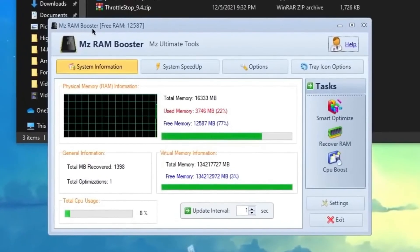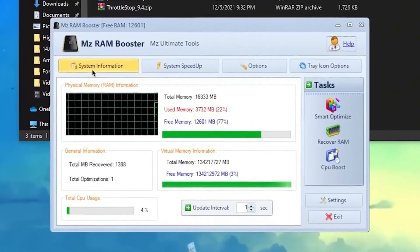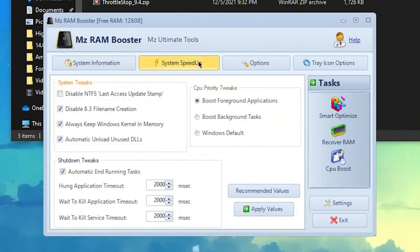Here is the interface of the MZ RAM Booster software. First, find the System Information tab — here you can see all your RAM info; I have 16GB of RAM. Go to the second tab, which is System Speed Up. Follow all my settings: click 'Disable NTFS last access update,' check mark 'CPU priority tweaks,' which is 'Boost foreground application' — the app running in front of your screen, like your game or any software you're running. Check mark that option, then check mark 'Automatic running task,' follow all my settings, then click 'Apply value' to apply the settings.